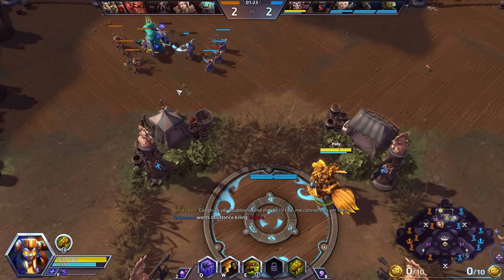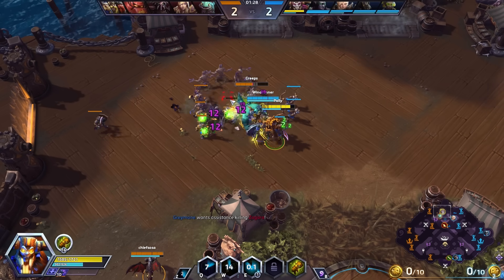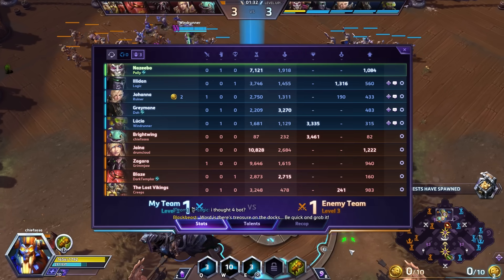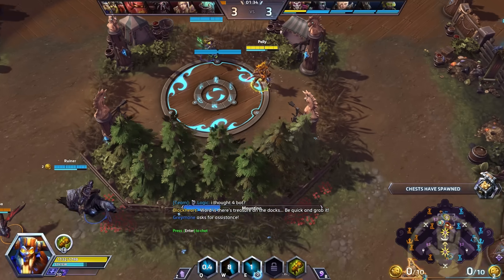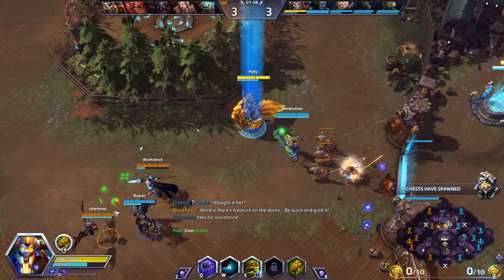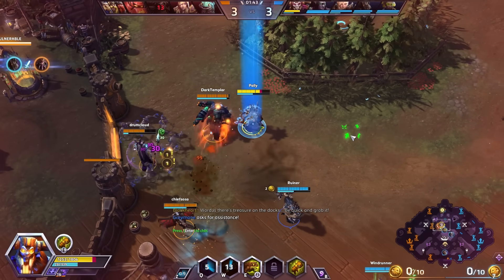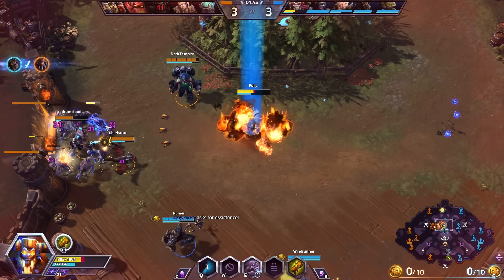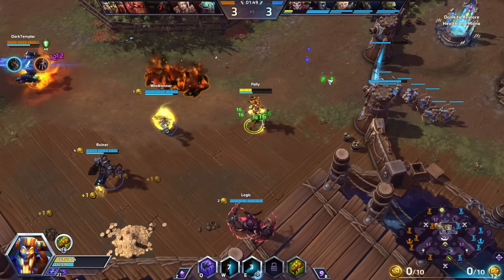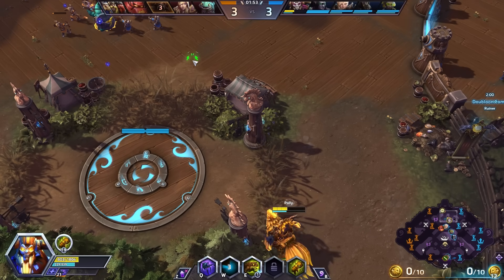The enemy team's Olaf is continuing to soak the top lane. Friendly team today: Nazeebo, Illidan, Johanna, Greymane, and Lucio. Enemy team: Brightwing, Jaina, Zagara, Blaze, and the Lost Vikings. Even though they have the Lost Vikings, we still want to soak as much as humanly possible. We put Zombie Wall in front of their exit to try to catch them. Blaze is doing a lot of damage to me, but Lucio moves back up to help us leave that altercation.